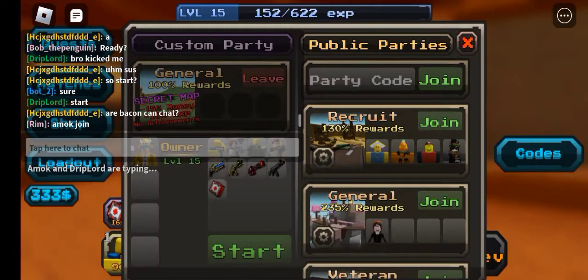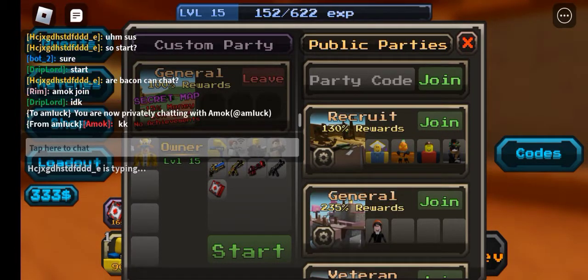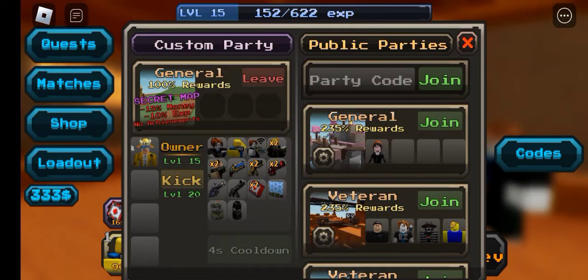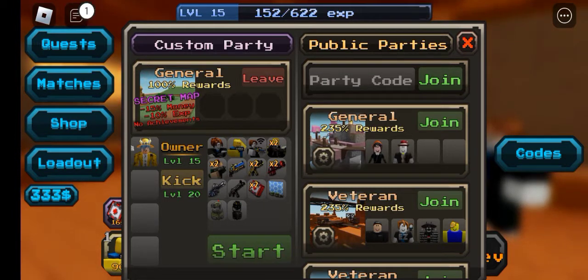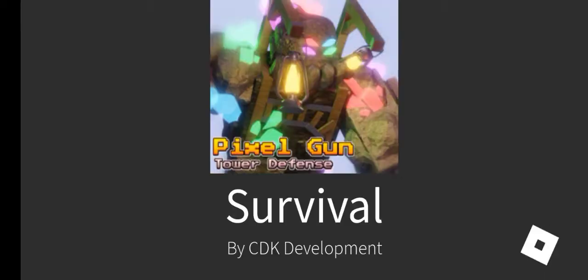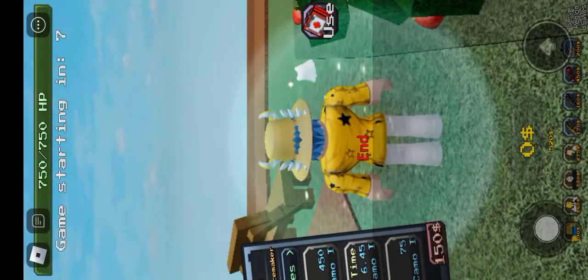This is the secret map. It gives 15% money, 10% XP, achievements, and more. This map has a pretty cool new feeling to it — it's not just a new map because there are more things to it that make it really unique.